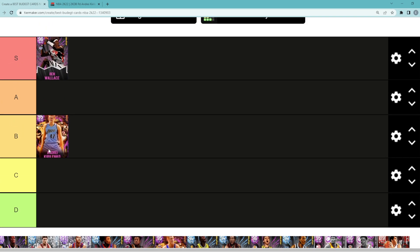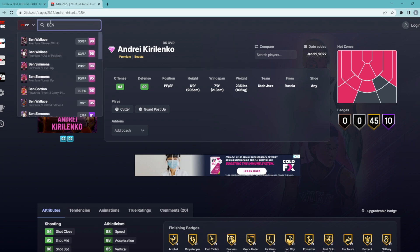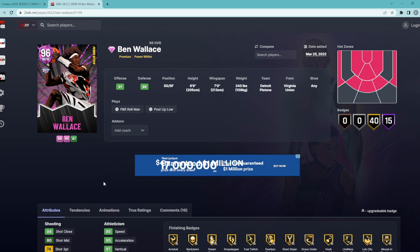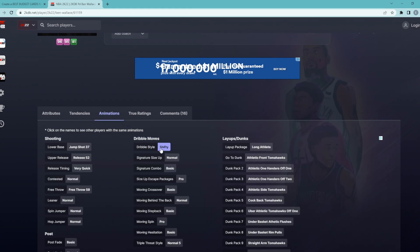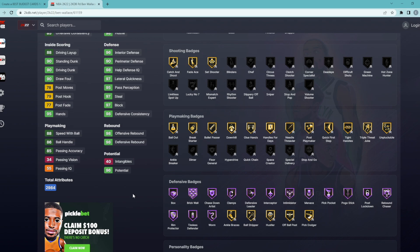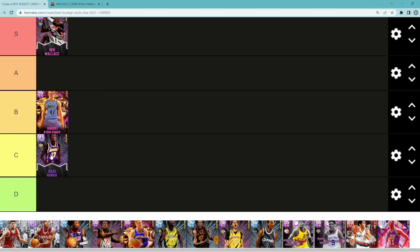Ben Wallace is 100% in S tier. He's right at the range of 20,000 MT for his Pink Diamond card that came out this past Friday in the Out of Position set. This card is super elite — shooting guard/small forward, 6'9" with a 7-foot wingspan, kind of like a new updated AK-47. His defense is very similar to AK but a little bit better. He's a lot faster with 95 speed, 95 acceleration, has 90 driving dunk, 90 standing dunk, great rebounder at 98 offensive and 98 defensive, can even handle the ball with 86 ball handle and 88 speed with ball. He has the shifty dribble style, a jump shot on very quick release timing, and pretty much all the defensive Hall of Fame badges you'd want. Ben Wallace for around 20,000 MT is an S tier budget card.